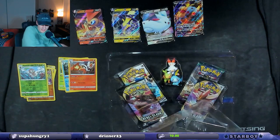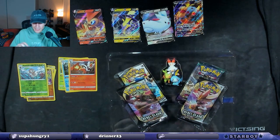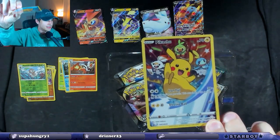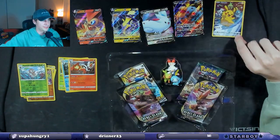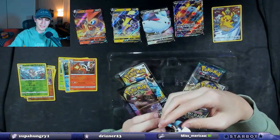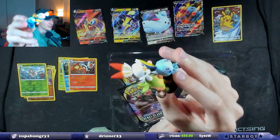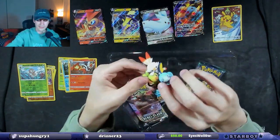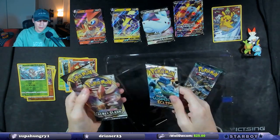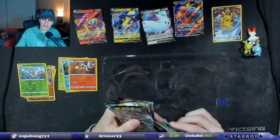I wonder if it comes with a code card — I'm sure it does because most of them always do. But this is a beauty. I love this card, it's so cool. Look at them — I think this card is so dope, that's why I got it. And you get a little figure. The figure with all of them hanging out, standing there, looking all cool. Then we get two Rebel Clashes, a Cosmic Eclipse, and a Guardian's Rising. And there is that code card.